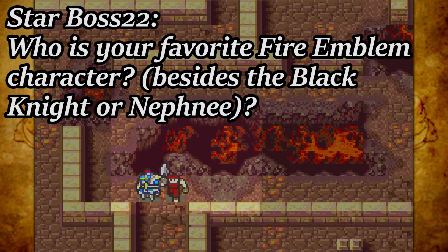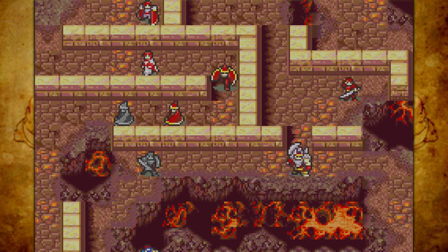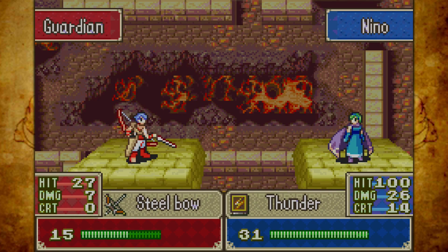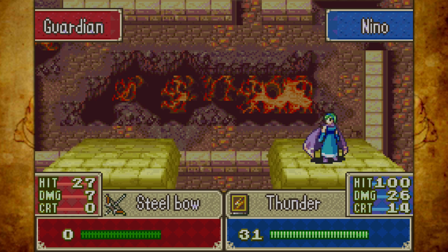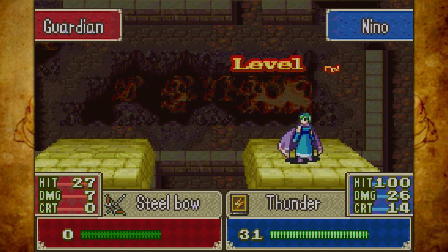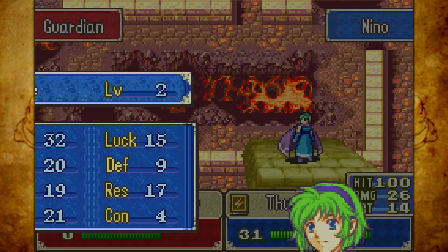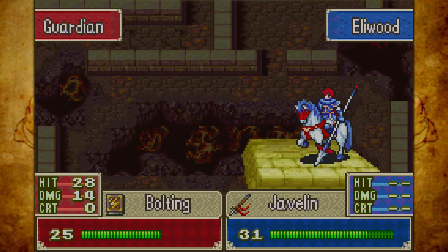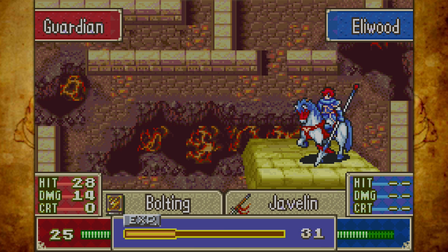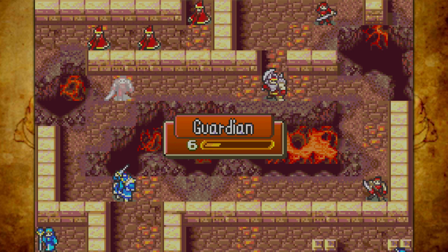Who is your favourite Fire Emblem character besides the Black Knight or Nephenee? Well, Nephenee was never in my top five, she's just a character I really liked. If it's besides the Black Knight, from a personal standpoint it would be Sumia because I just love her. From both a personal and quality-of-character standpoint, it would be either Jill, Lyn, Yusina, or Leon. Those are the ones — and Azura as well — that really stand out to me as being really, really damn good characters.